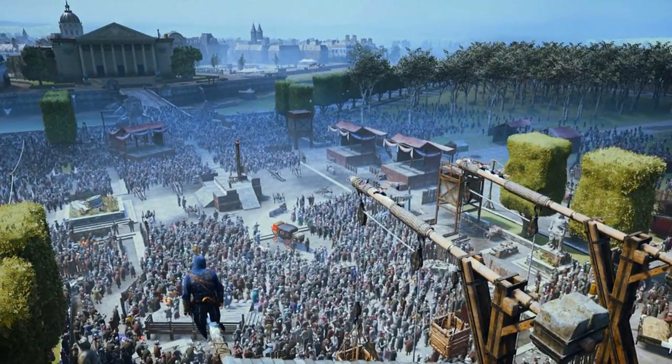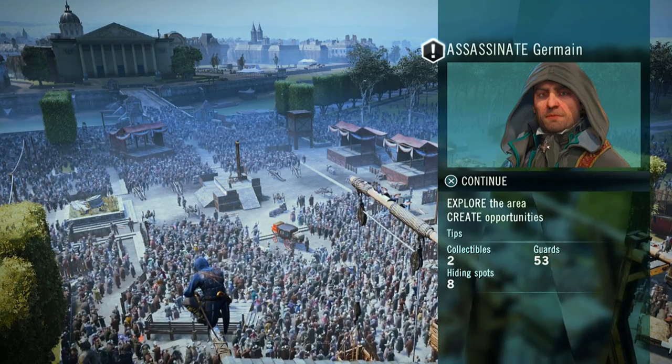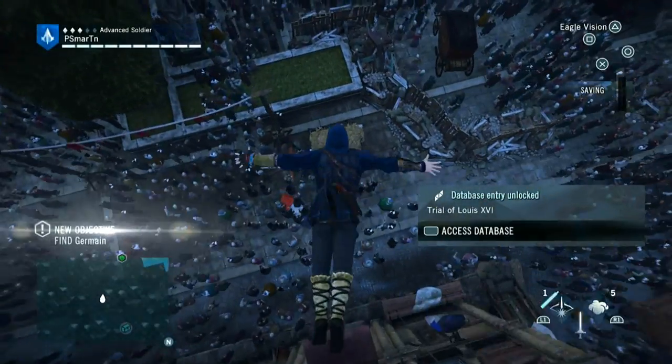Just up here chilling with the birds — not like anybody sees us up here. Assassinate Germain. Explore the area. Create opportunities. Two collectibles. 53 guards. Eight hiding spots. Let's do this thing.